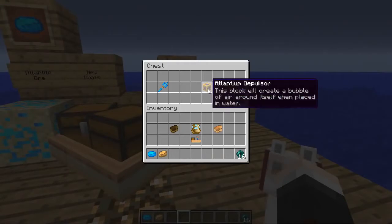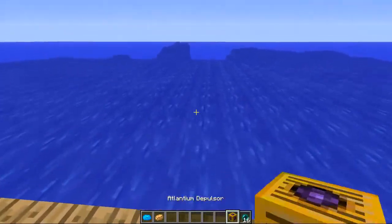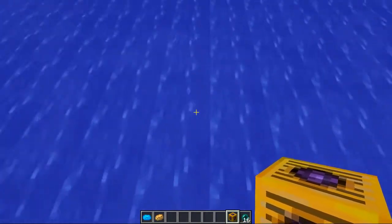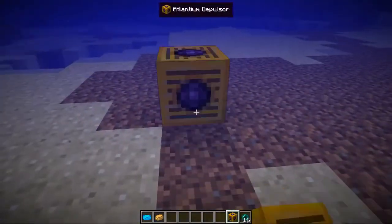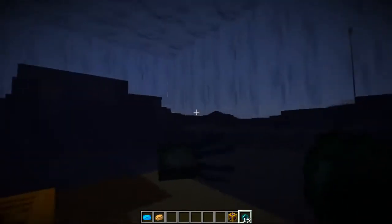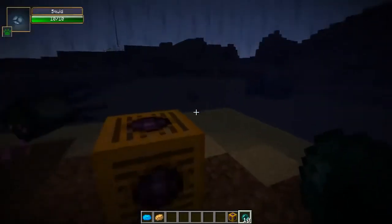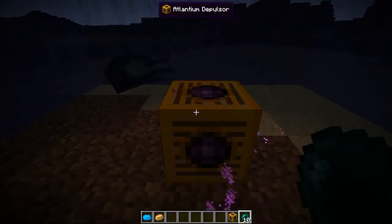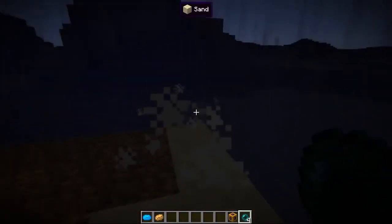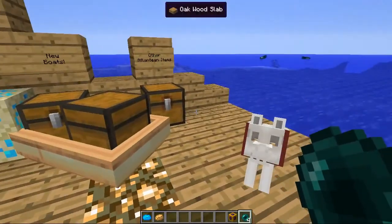Next is the Atlantium Depulsor. Its description: 'this block will create a bubble of air around itself when placed in water.' It doesn't have a crafting recipe yet. Let's go to the bottom of the ocean and place this down — it actually needs enderpearls to work. Right-click it with some enderpearls — there you go, it's working! Oh my god, it's made a pocket of air where I'm not going to drown. You can keep feeding enderpearls into it to make it last longer. When the ender particles around the edge stop, it will cave in — so keep it topped up with enderpearls. That is a really cool item and one of the coolest in this mod.